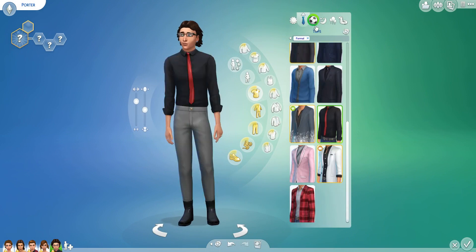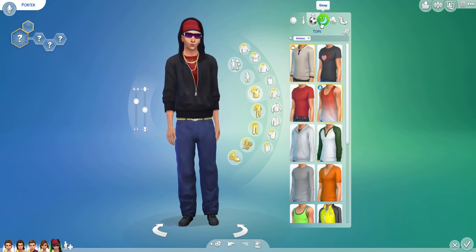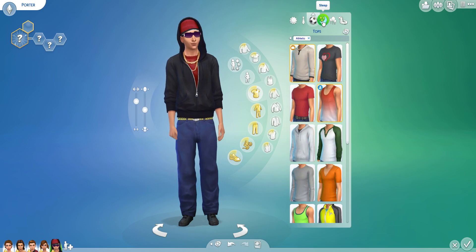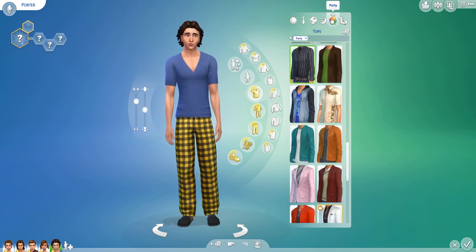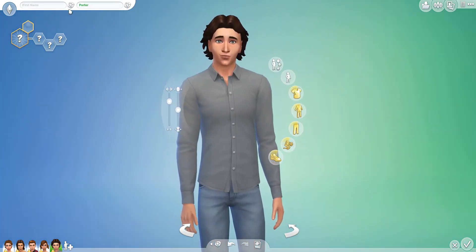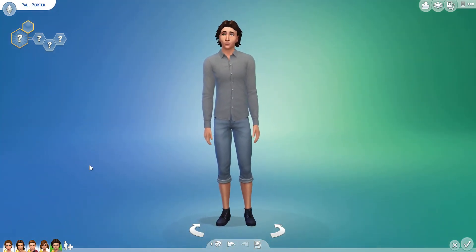Let's see his other outfits. Very businessy. Athletic — from business to hip-hop, he's a hip-hop guy when he plays sports. Sleepwear, party, and swimwear. He's a pretty well-styled guy. Let's give him a name. He is Paul.